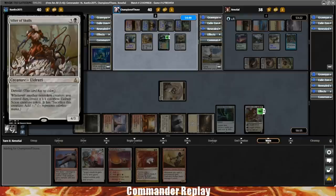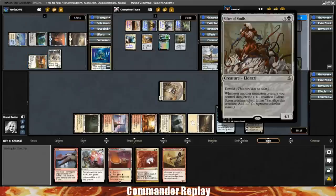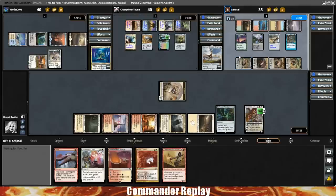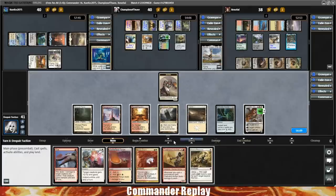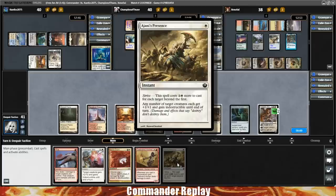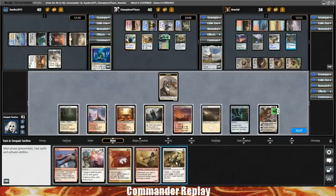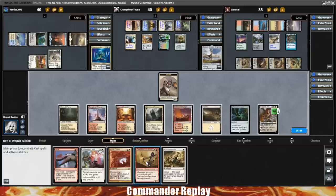Here comes a Sifter of Skulls — whenever another non-token creature you control dies, create a 1/1 colorless Eldrazi Scion. Opponent's got all the Eldrazi Scions going. I wonder if it's an Eldrazi Scion tribal deck — I'm interested. Let's bring it back to our turn. There's an Ajani's Presence. Let's play the land. Firebrand Archer is interesting — now that we have some protection for it, that's something I would consider. We definitely need the Firebrand Archer to survive, so keeping it protected will be a pretty big deal.